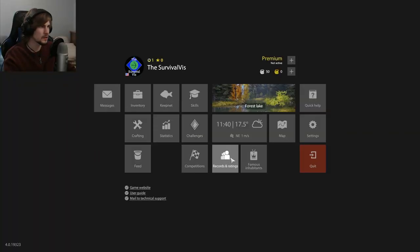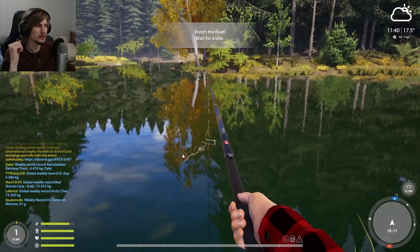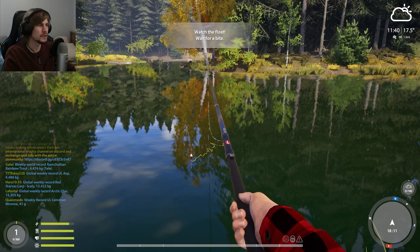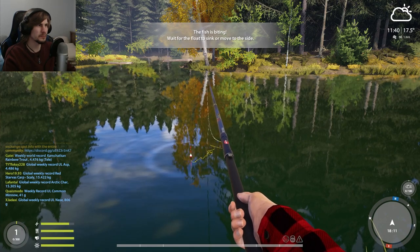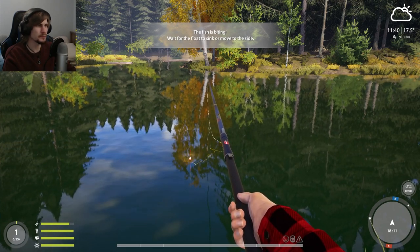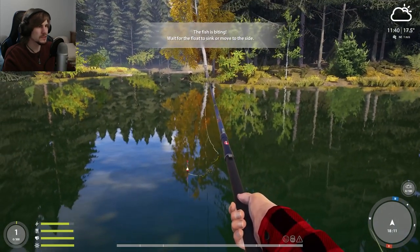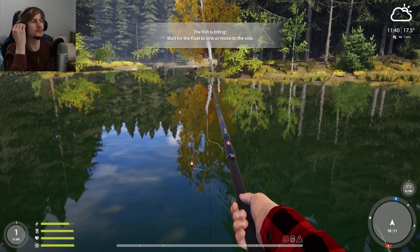I wonder if there's a way to turn off the chat on the left there. Well, let's just carry along like this and see what we can do. I didn't do anything — it just automatically seemed to cast out and everything for us. It almost looks like there are some survival mechanics in place. Bottom left there, there's like energy, food, health — I'm not sure what the last one is; maybe daylight or battery light. So it's definitely nibbling on the bait.